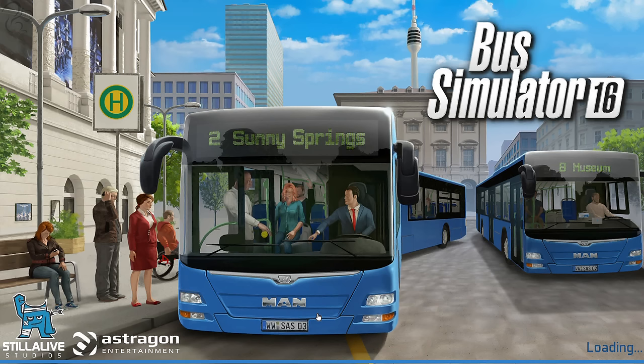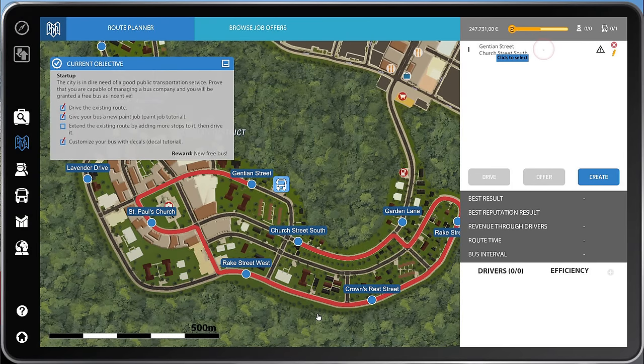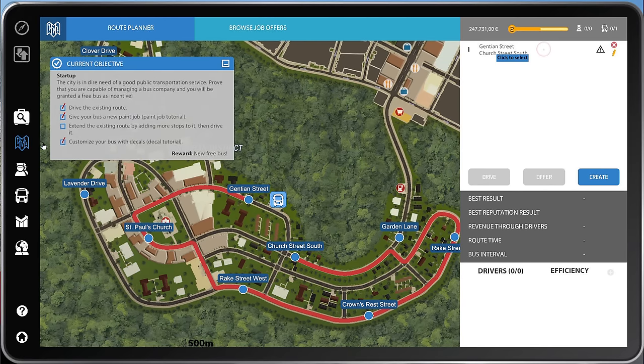Having edited the route, we need to drive it — that will unlock it, but it also finalizes that achievement where the state or county or city is going to give us a free bus, which would be nice. I'm all for free buses in this game. We extended the route by adding more stops, then we drive it, and the reward will be a new free bus. So let's get on and do that.